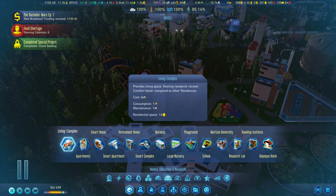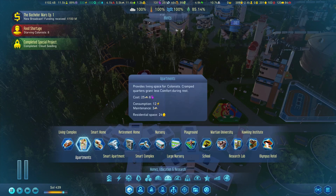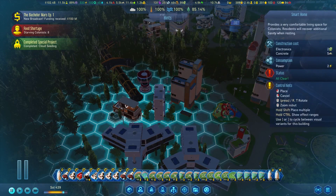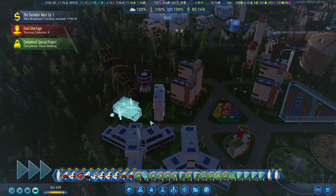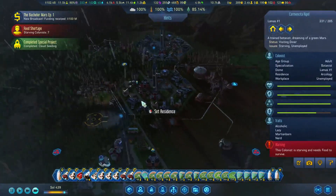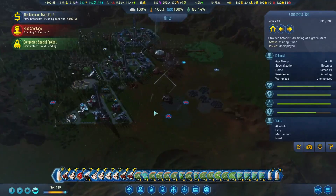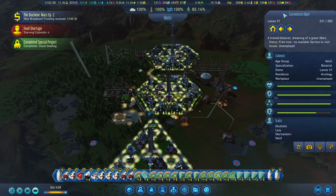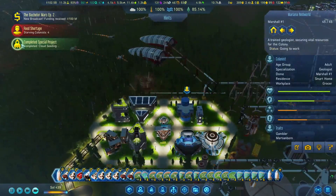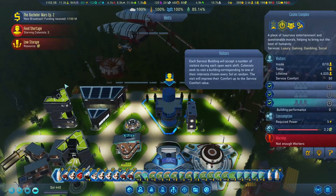Living complex for 14 — that's a broad thing. So we'll just throw a smart home in here. There's the cloud seeding coming through. So I got a hundred homeless — you should be having a home here pretty quick. Resources are low.